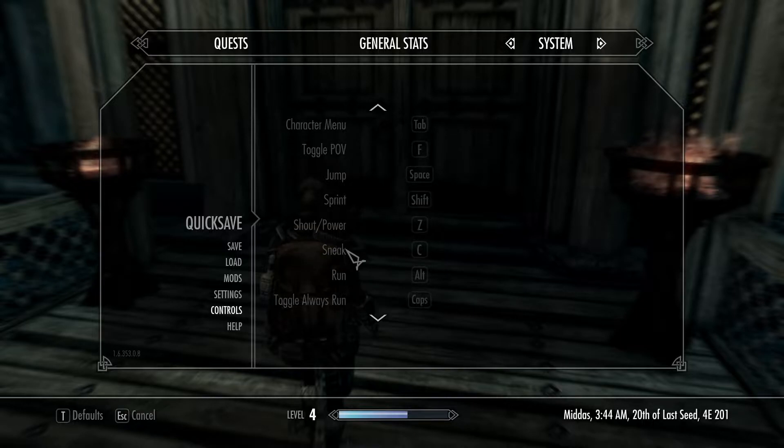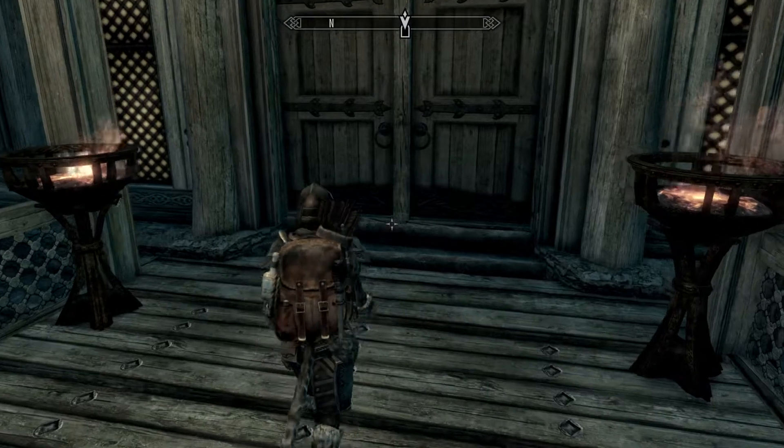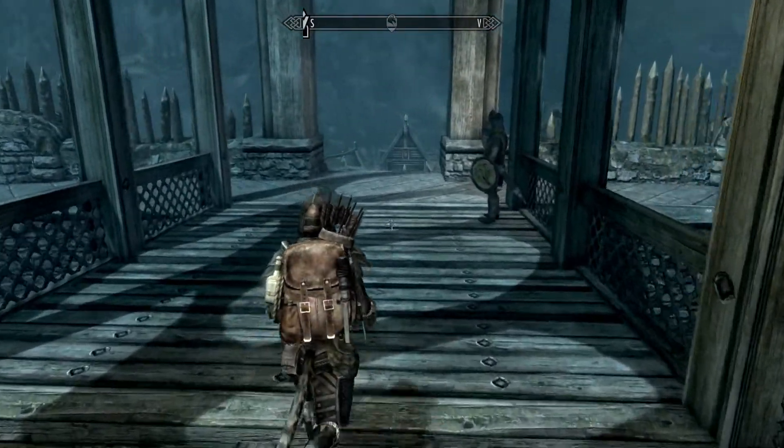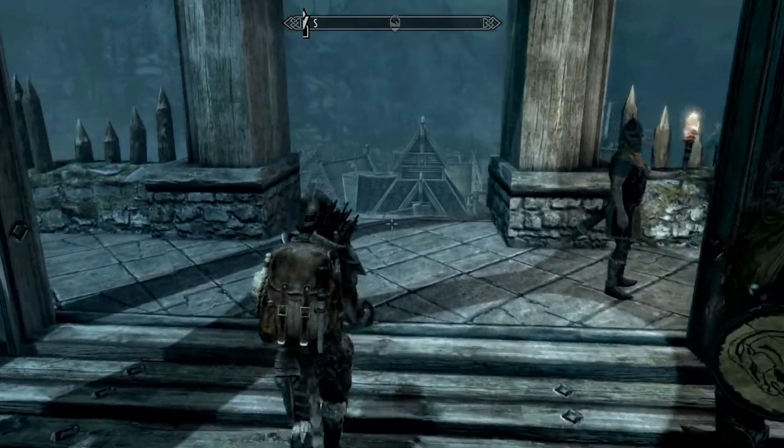All you have to do is press Caps Lock on your keyboard. For some reason, if you press Caps Lock, it will make you walk. Press it again, you will start running again.